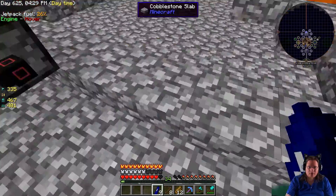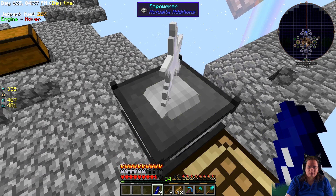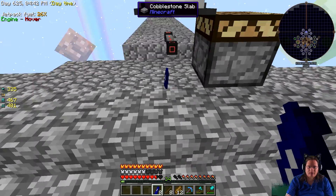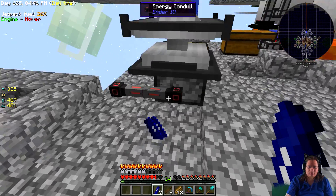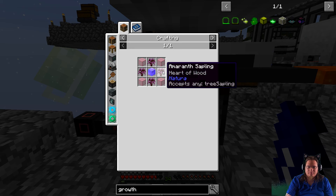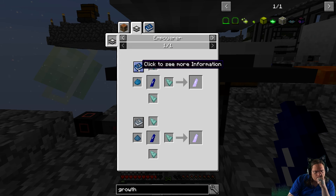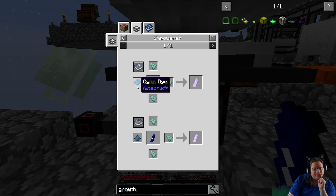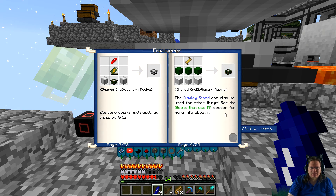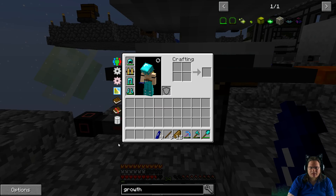How does this work? How does an Empowerer work? This isn't what I want. Prismarine and cyan — okay, that's how I build it.